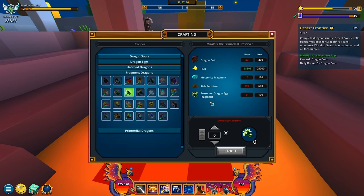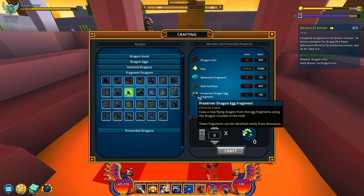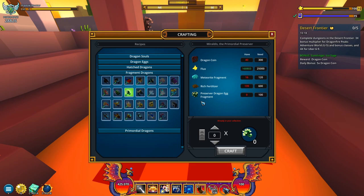Roughly, if you're wanting numbers — in my experience, every half an hour yielded five fragments. This doesn't mean every single half hour will give you five fragments, but overall, roughly every 30 minutes you would end up with five fragments. That's my experience anyway.